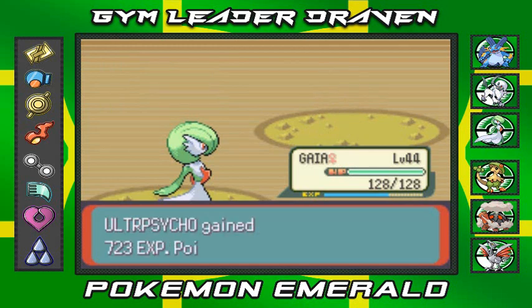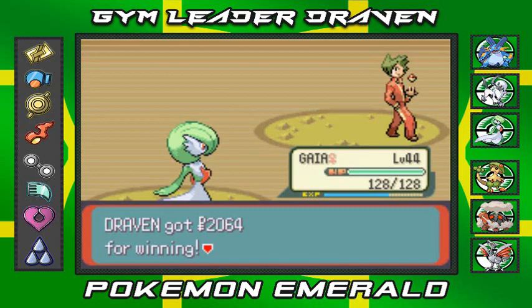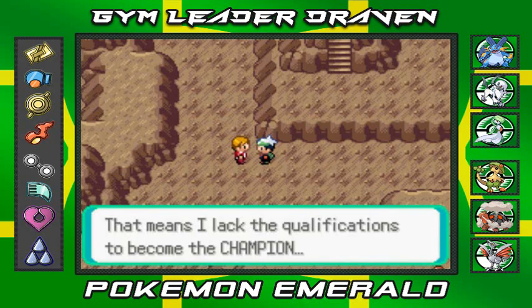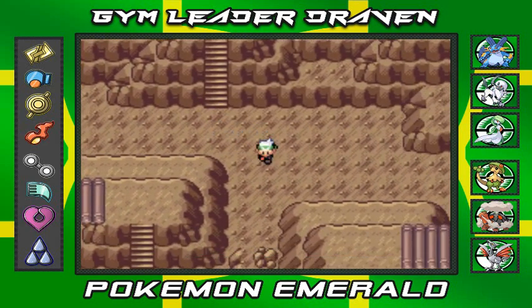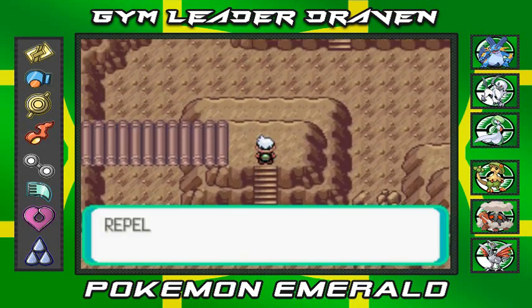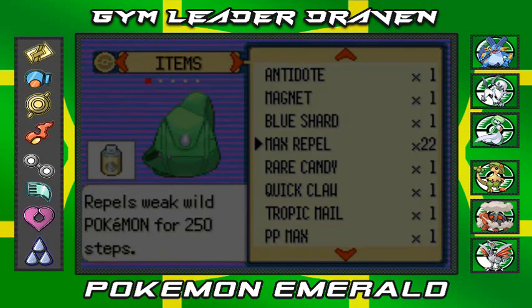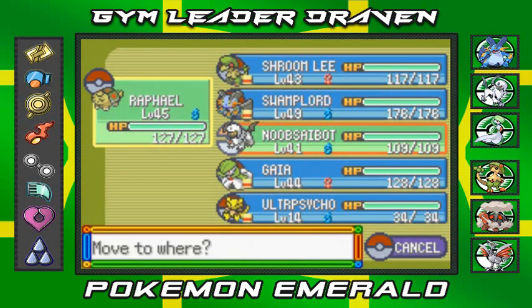And we're gonna see an evolution pretty soon here. The trainer's like, 'I lost here — that means I lack the qualifications to become the champion.' Moving on forward, I think we've already explored everything. You will be battling somebody of importance here. So what we're gonna do first is use that Max Repel. Which Pokemon should I switch? Raphael's slow, so let's go straight to Noob Saibot.